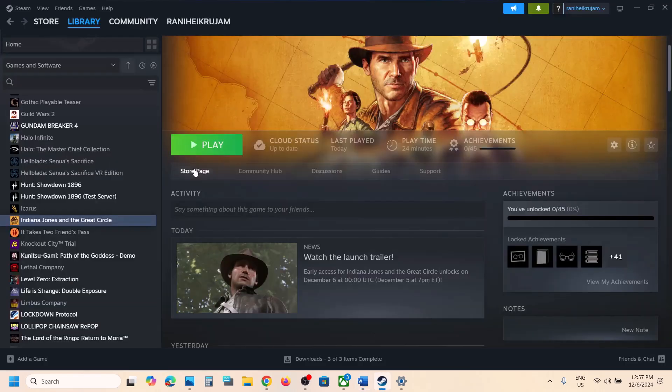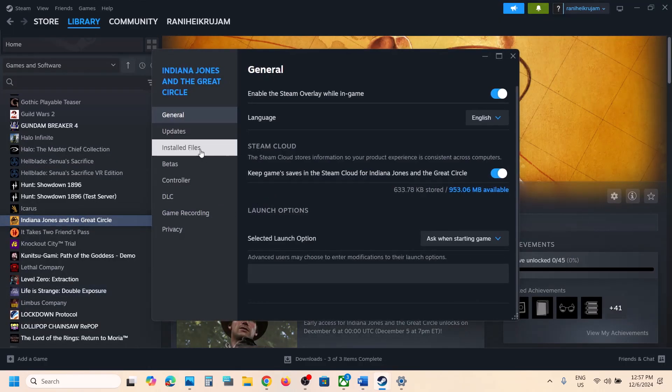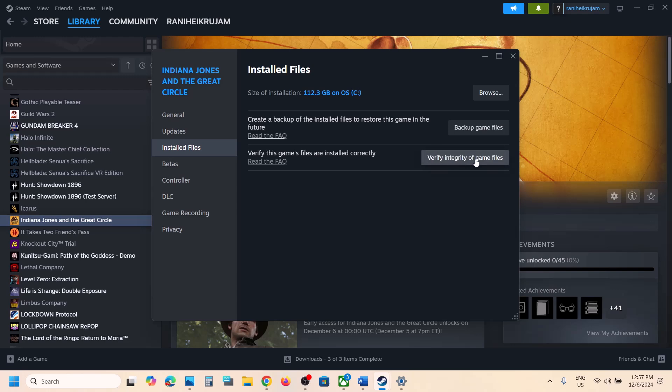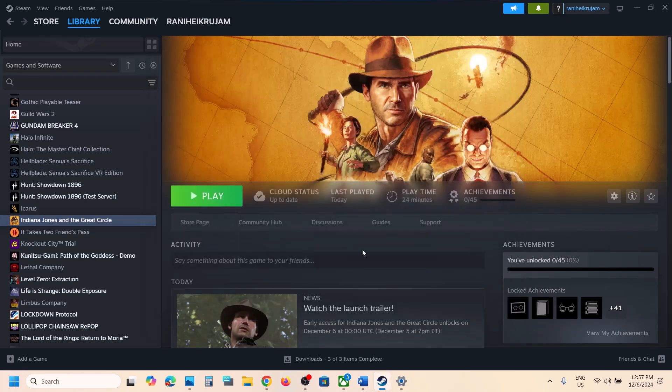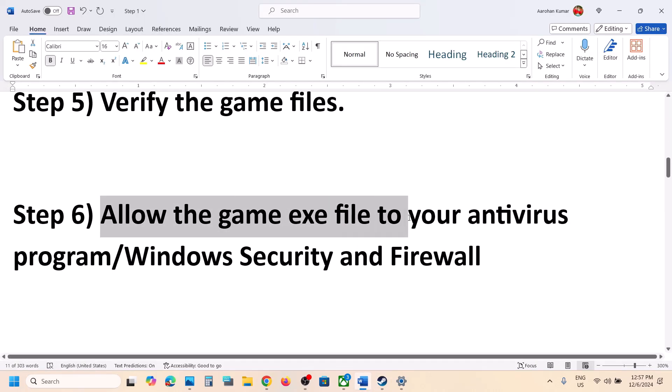The next step is to verify the game files. Go to Steam, right-click the game, select Properties, go to the Installed Files tab, and click 'Verify integrity of game files.' Once verification is 100% complete, launch the game and check.